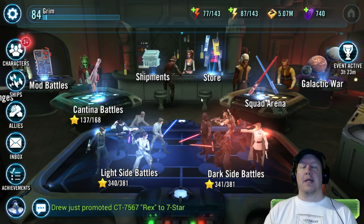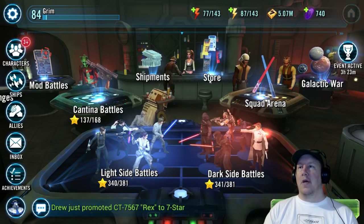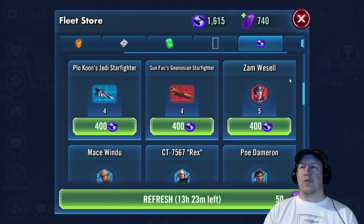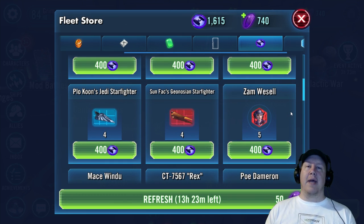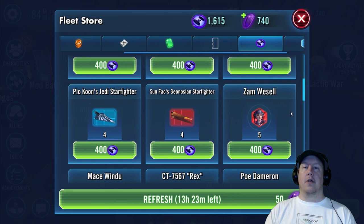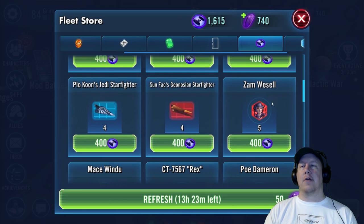Now, how to farm Chirrut — because you need the two-character combo to make it really pop in your team. Go into the fleet shipments. Chirrut will pretty much always be right there in that spot, and you can get five shards at a time. With Baze and Chirrut you only need 50 shards each to activate them, and they're very good right off activation as long as you gear them up. This is the preferred way to get Chirrut — don't spend crystals on him, only spend them on Baze, and spend your fleet tokens on Chirrut.